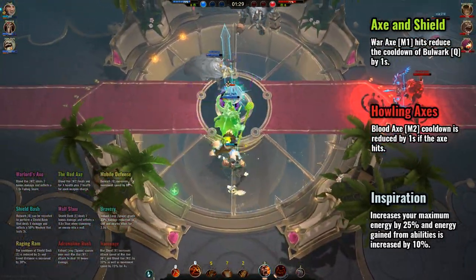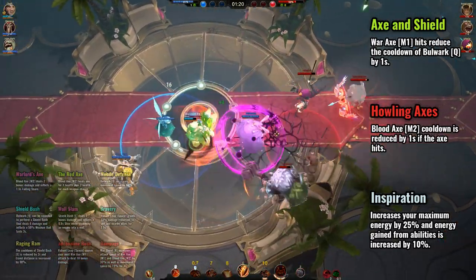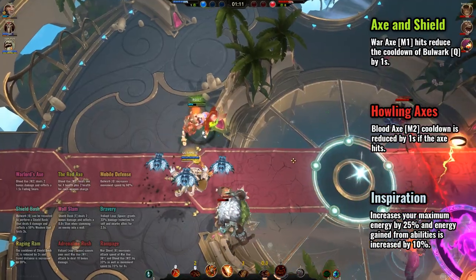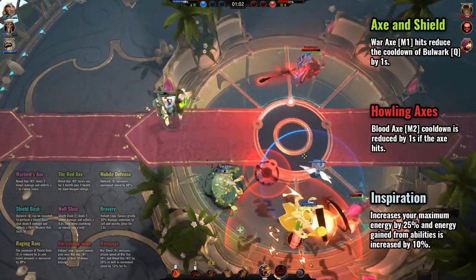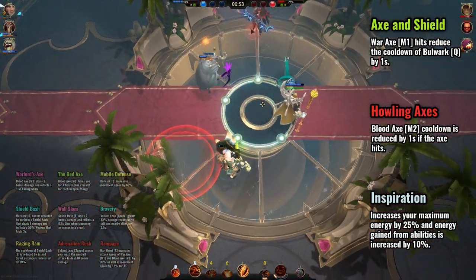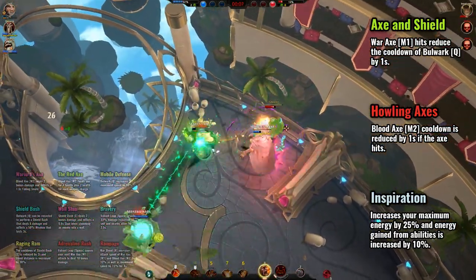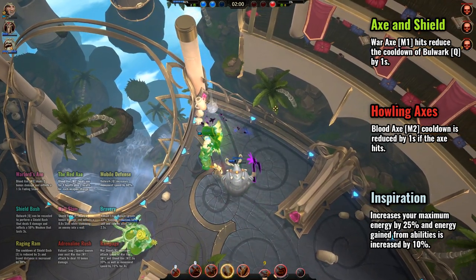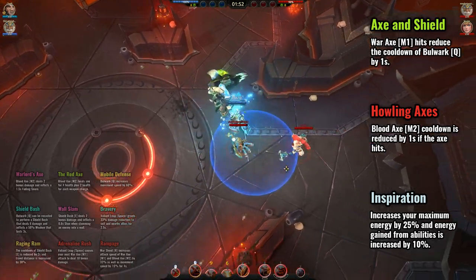Onto the 4th tier, some good choices once again. Axe and Shield is I think a good pickup if you are hitting enemies with your Mouse 1 a lot — typically this would be when you're up against multiple melee enemies, so I would consider picking it up if you took Rampage in the 3rd round. Your Bulwark will be up fairly often and you can use it to stun your attackers pretty much. If you're up against multiple ranged enemies and you took Warlord's Axe in the 1st round, then Howling Axes is a very attractive batterite choice since you will be able to chain together multiple Mouse 2s for some really good long range poke damage. Outside of those scenarios, Inspiration will always be good regardless of the situation and matchup. The increased maximum energy and energy gain is tremendously useful for Bako since every ability is useful to his gameplan. Bako is extremely reactionary as a champion and so having more energy to react to different situations is ideal. Definitely pick up Inspiration if you're not too sure you'll get value out of the other two batterites. Being able to eventually save up enough energy to use your ultimate is a pretty good thing as well, so Inspiration is really really good overall.